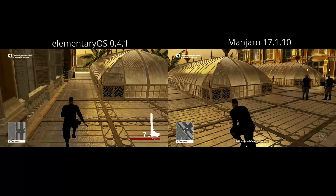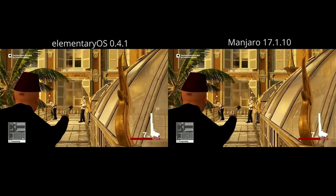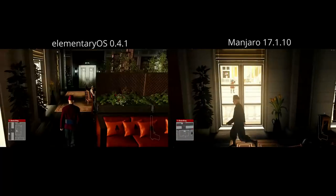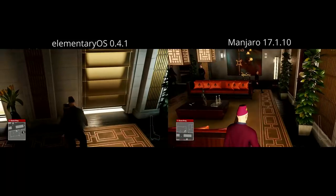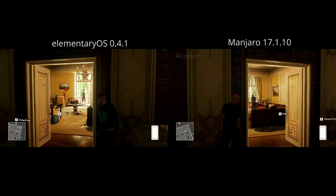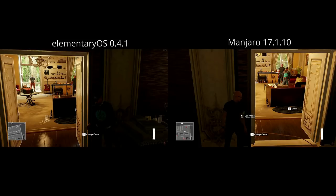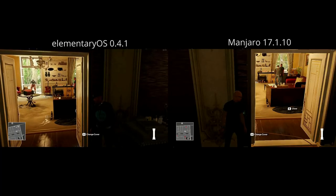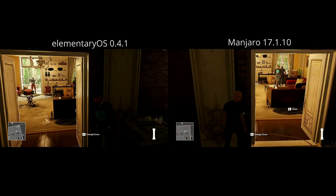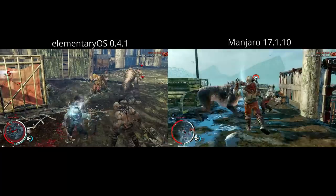The first game up is Hitman 2016, probably my favorite game right now. The Steam FPS counter is at the top right and in retrospect I probably should have changed the color because it's not terribly easy to see. Interestingly enough, elementary OS pulled ahead here — the highest FPS recorded was on elementary at 44 frames a second, whereas the highest Manjaro recorded was 36. On the other hand, both distros dropped into the low 20s whenever there was a lot happening on screen. The average frame rate for both distros was about 30.